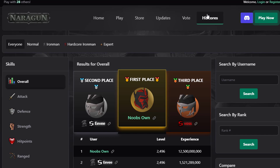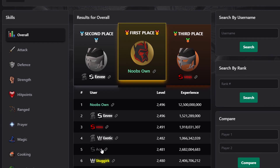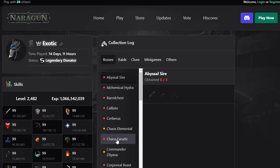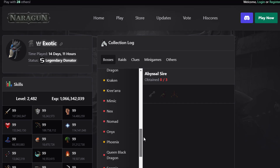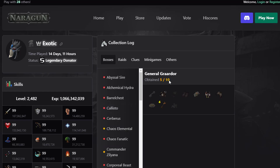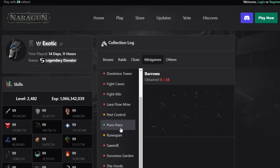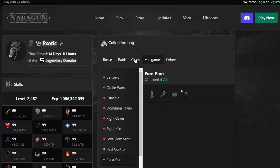The high scores look insanely clean. I'm currently at the top in first place — that's because I have a YouTuber account with maxed experience, which is why I'm on top. What's really interesting about the high scores is that next to everyone's name there's a link that shows you other players' collection logs, specific stats, and experience. For example, we can see on the Moderator Exotic's collection log which items he's unlocked — he's got five out of ten unique drops from General Graardor, including Bandos Hilt and Bandos Chestplate. He even completed the Puro Puro collection log.